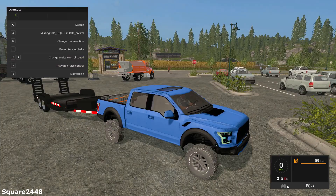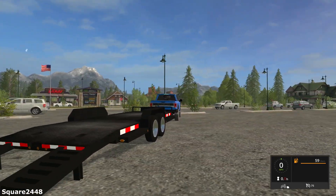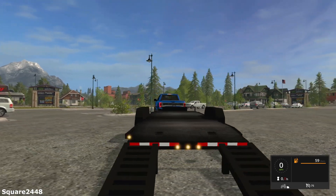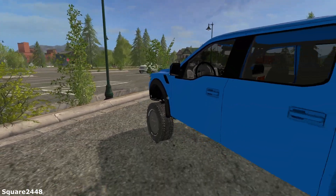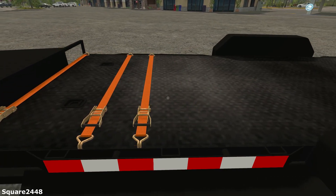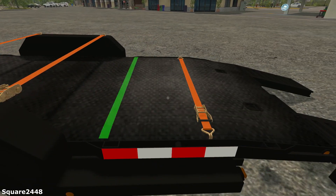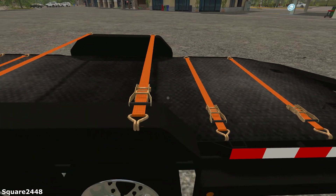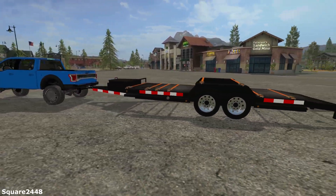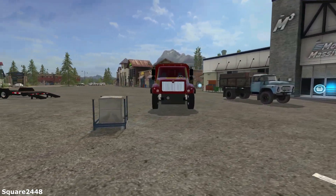If you press X, the ramps go down. It's a very nice looking, wide car utility trailer. All the working lights look really nice, and it also has straps everywhere. It is a very nice looking trailer. I recommend this if you want to do some cool landscaping or anything like that. I hope you guys enjoyed today's video — let me know down below what you thought and what types of videos you'd like me to do with these trucks. Thanks for watching and subscribe for more!